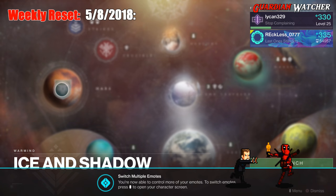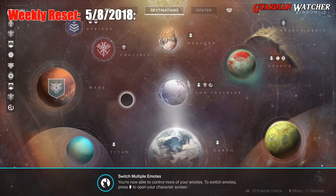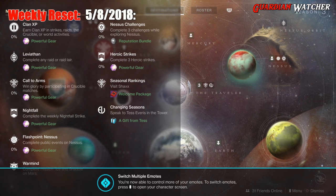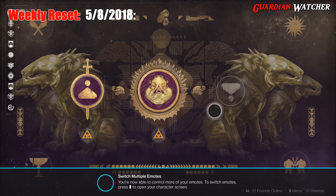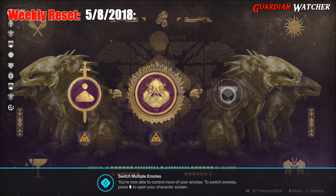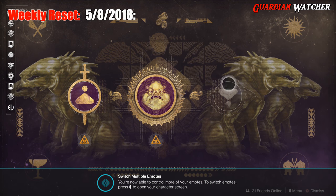This is the Weekly Reset so we're going to go over the milestones first. We have Clan XP, which you earn in Strikes, Raids, Crucible, and World Activities. Then we have the Leviathan, where you need to complete the raid or the Raid Lair. The new one isn't available yet — most likely it will be available on Friday, next week, or possibly after you beat the campaign.